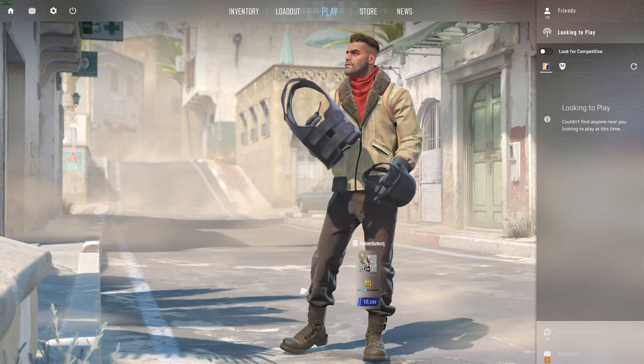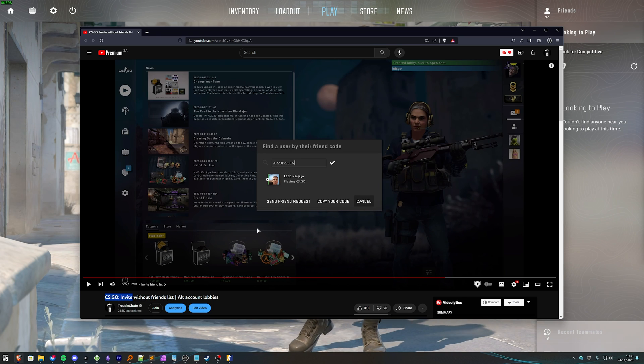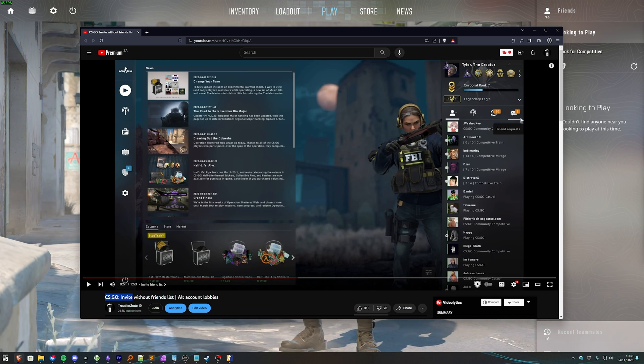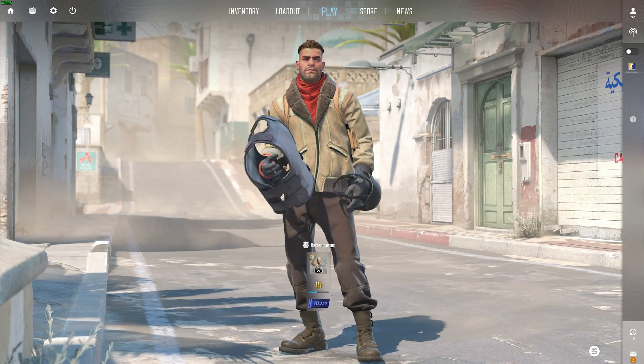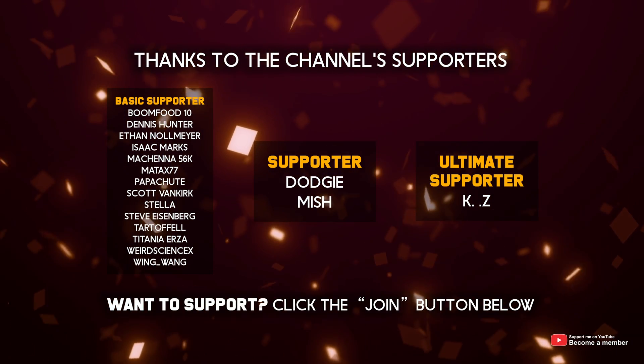It's a little bit of a workaround, but the previous video that I did on this got a ton of attention — 50,000 views for CSGO. So I've made the update for CS2 now, as the friend code window has vanished and the old UI has obviously changed quite a bit. Anyways, that's really about it for this quick guide. Hopefully you found it useful. Thank you for watching. My name's been Troubleshoot, and I'll see you all next time. Ciao! By the way, a huge thank you to my first ultimate supporter, KZ.